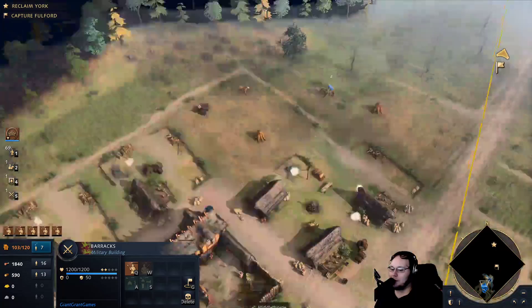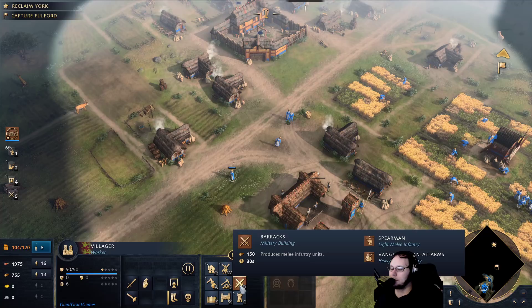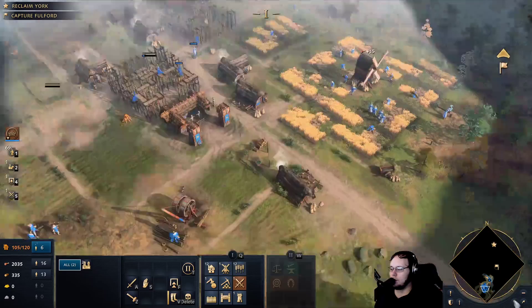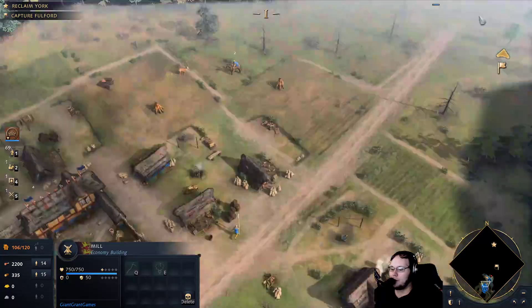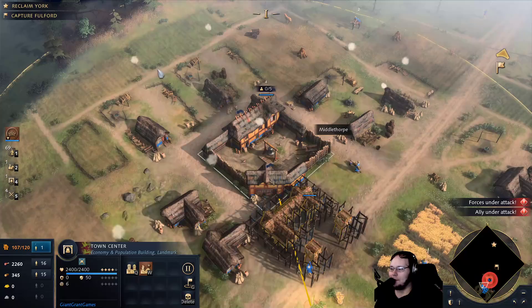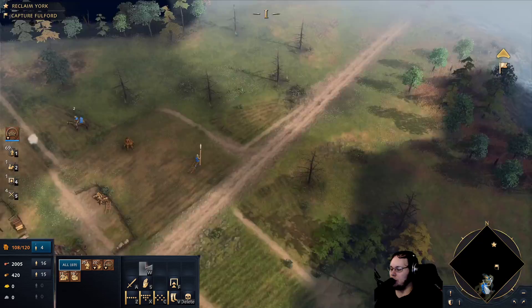We're going to build a lot of spearmen. I have so many idle workers. I like that they have the little ZZZ icon for being idle, that's pretty cool. There's a button for the idle worker too. They just like passively help out with nearby stuff when they're bored — that's cool. It does kind of mess up the idle worker thing though, like if you think you have idle workers and then they all start working. I'm just going to make sure my spearmen production is on point and then I'm going to go. I definitely need gold before I can build anything — I just don't know what gold looks like.